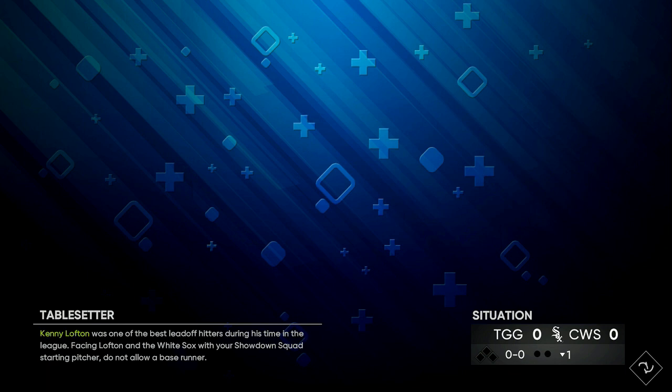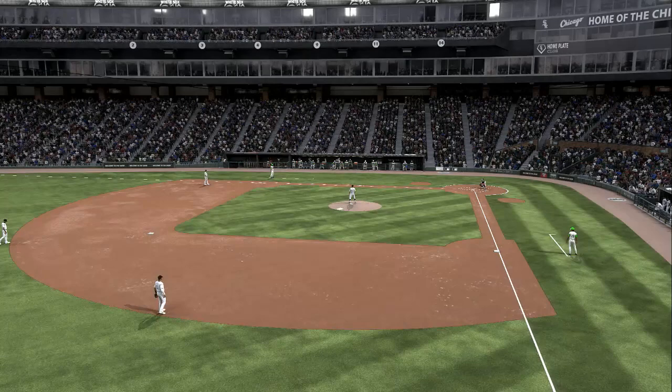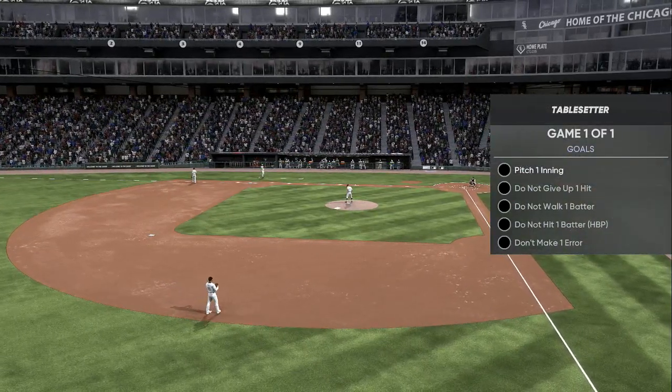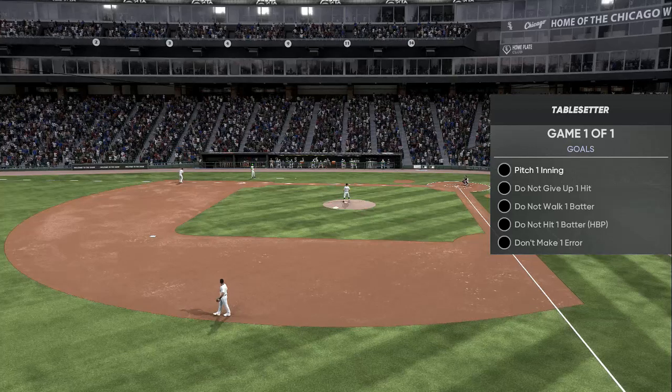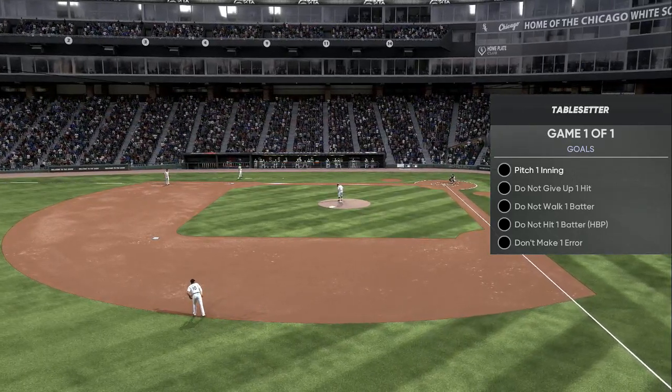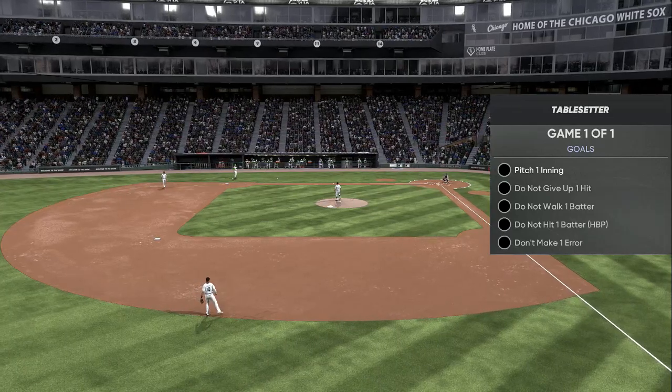All you have to do to enter is spend 500 stubs. Go into single player mode, go into Showdown, and enter the first inning program. The second inning program is starting later today and you should be able to use this same method. If not, I will update the video with a new method. Enter 500 stubs and then you're just gonna exit out of the game.